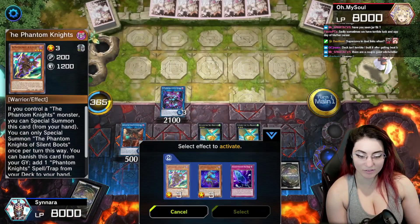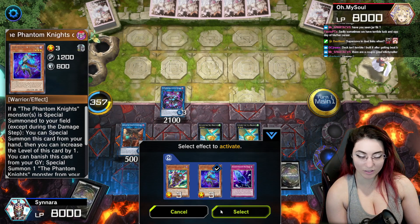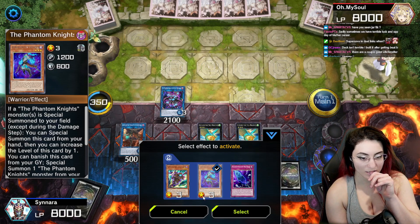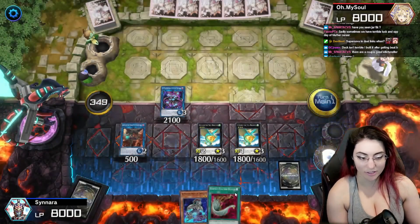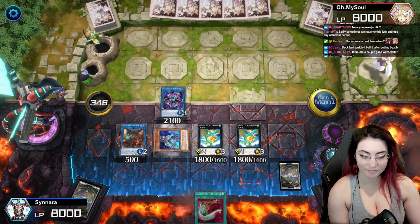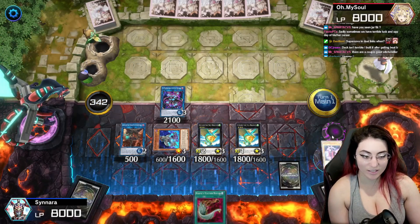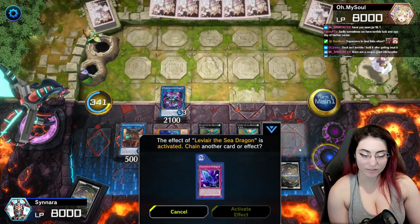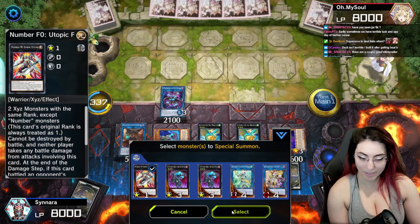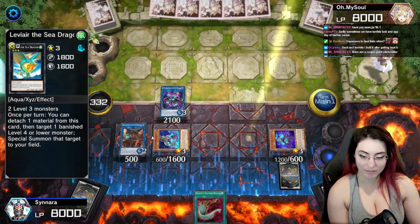Now we have Leviere number two. We need something to summon with Leviere number two. I'm pretty sure I can special summon the scales from my hand. Do I need to special summon the scales from my hand? Yes probably. I'm gonna special summon the scales from my hand. And then we're gonna do the Leviere for the other monster. And now we're gonna summon Draco Future with these two.